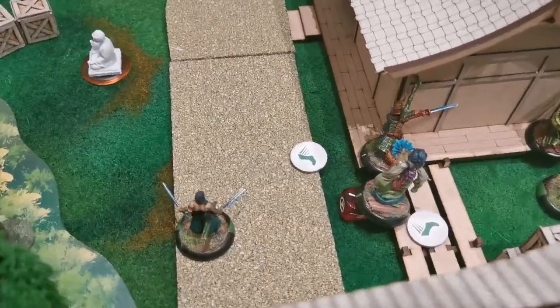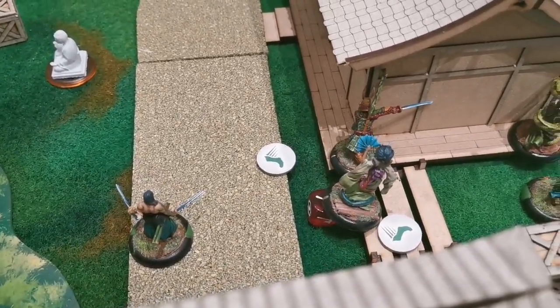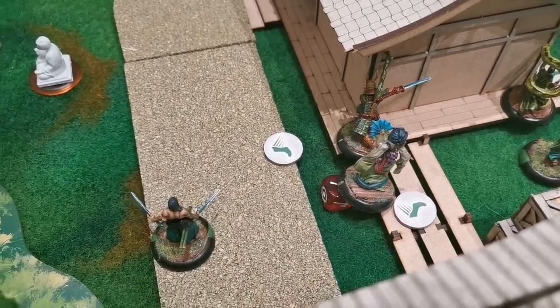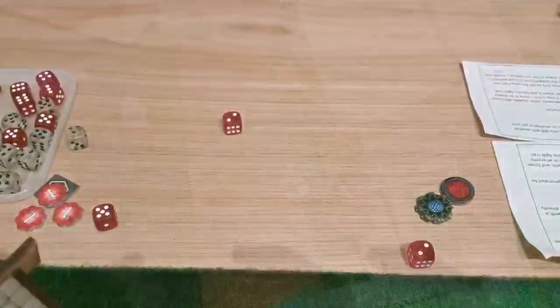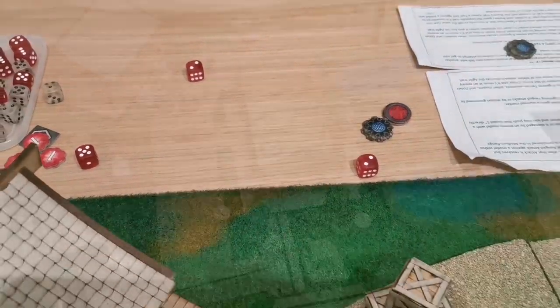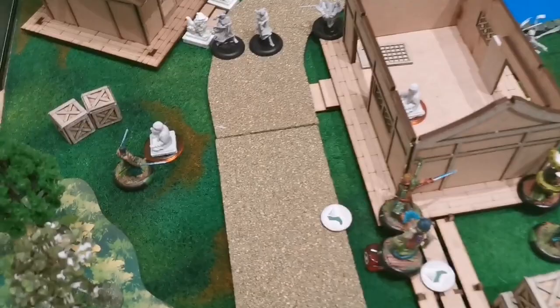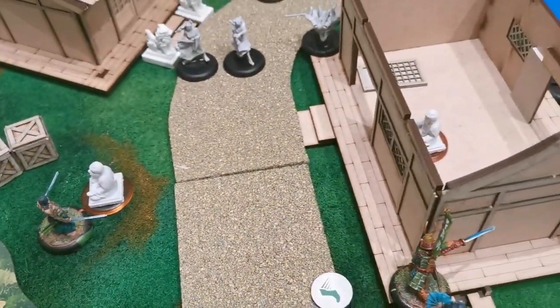Irwin reconsiders and decides to target Itsunagi instead with the Call Lightning, and will Raijin's Rage over to Ayako. For Itsunagi he will need an eight to hit. He rolls a seven and misses. At the end of turn one, my last move is to move Samurai Itsunagi over to the idol.